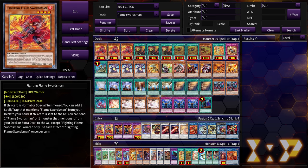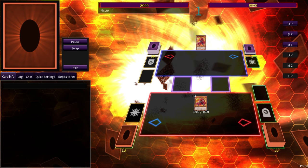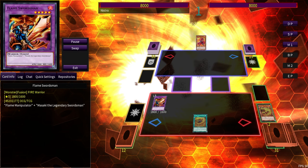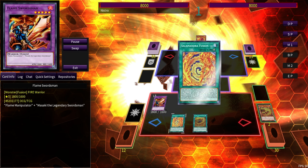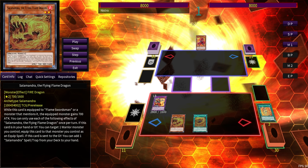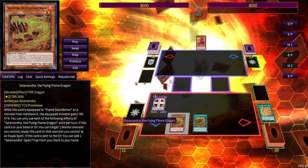Now let's show how Fighting Flame can get you to the boss monster. Fighting Flame searches Flameswords Realm; Flameswords Realm can send Fighting Flame itself to summon the regular Flameswordsman; Fighting Flame mills Salamandra; Salamandra gets Salamandra Fusion; Salamandra Fusion equips to Flameswordsman, sends Flameswordsman to fusion summon Ultimate Flameswordsman; then Salamandra equips to Ultimate from the Graveyard — giving you a 3500 beater that can pop once per turn. That's just off one card. Not the best one-card combo, but it's a unique one.